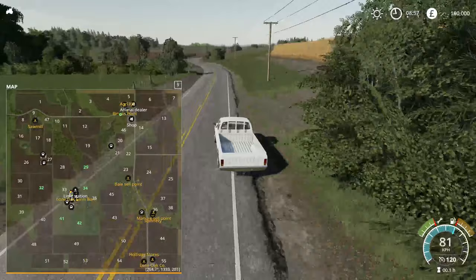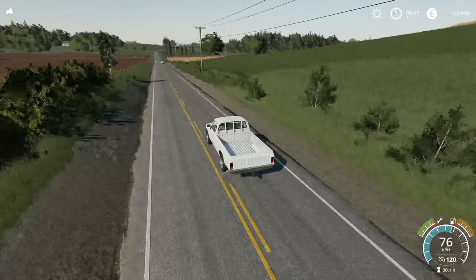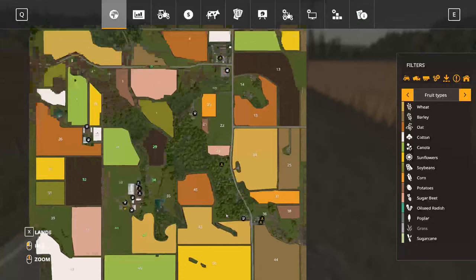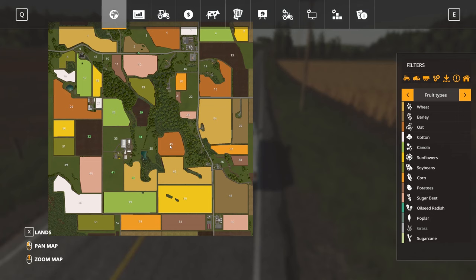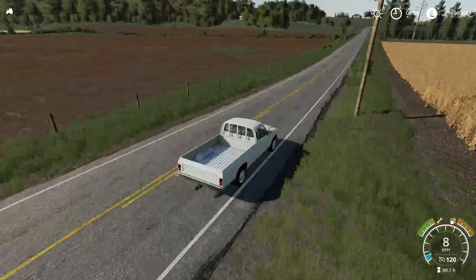Going across the top of the map, there are certain fields around here that do look very striking when you get close into them. Nice little views through fields and into the distance as well. We're also going to have a look at contracts. We do have a few contracts as you can see - we've got field 44 and 30. There's field 30 - that's a harvest job. And field 44, 45, 43, 44 - so field 44 would be a great one to get stuck into. Get a lot of money for that and work it down quite quickly as well.